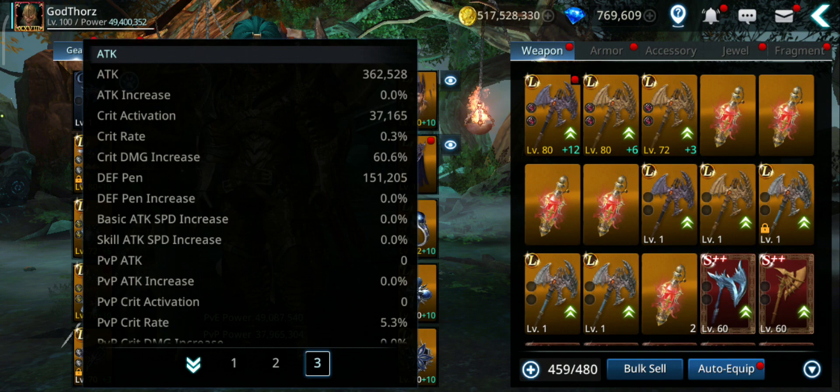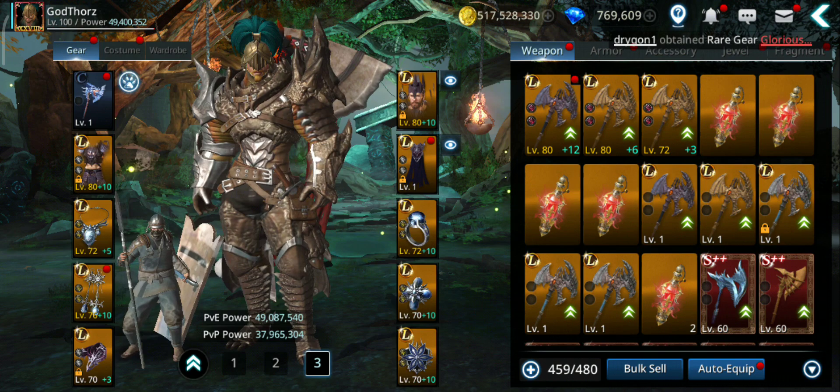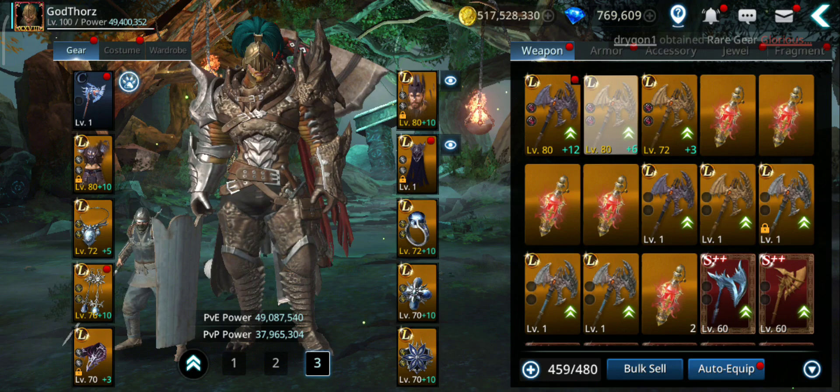I took out most of the things that will increase attack power to show you which give the most. Let's start — the first and most important thing is the weapon.